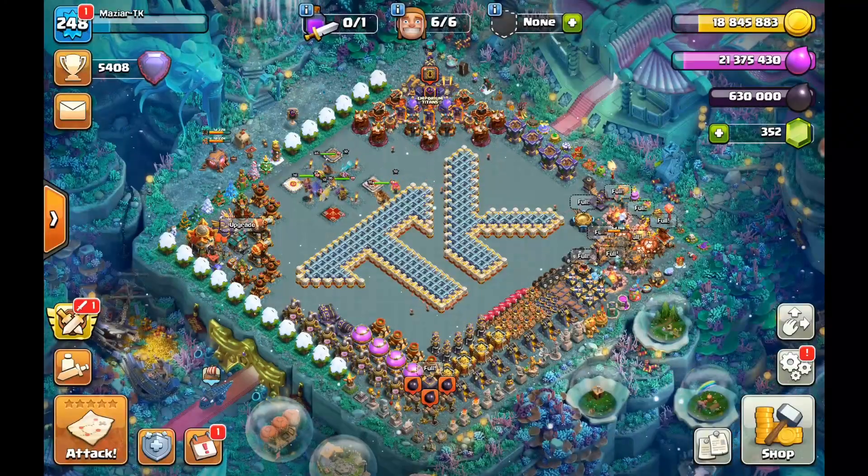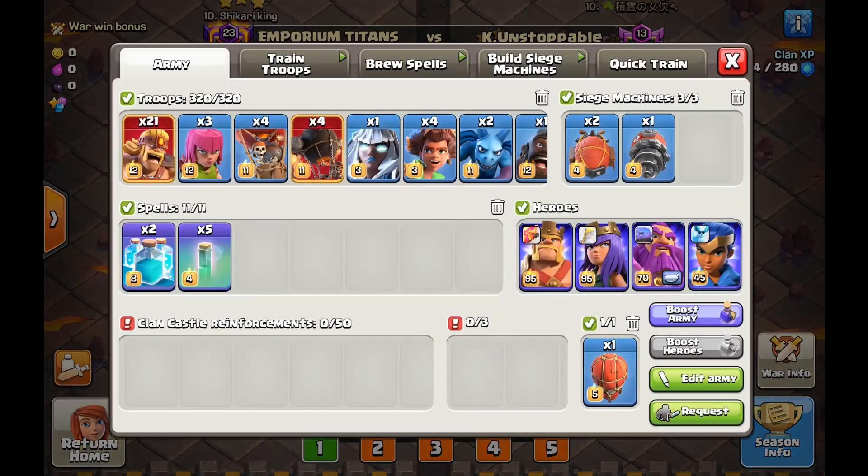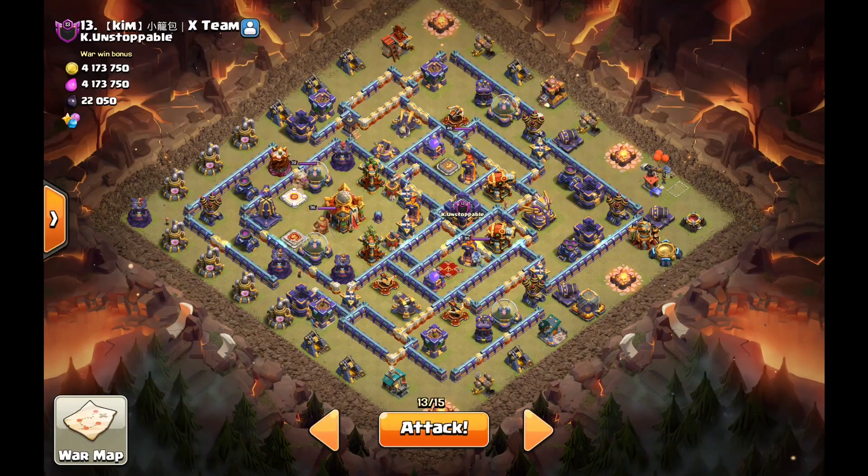Yo, what is going on everyone, it's TK. On today's video we're gonna dive into CWL day one with the super barge strategy. We have the root riders in this strategy as always, and we're gonna go ahead and see what base I flagged — I flagged this number 13 base.